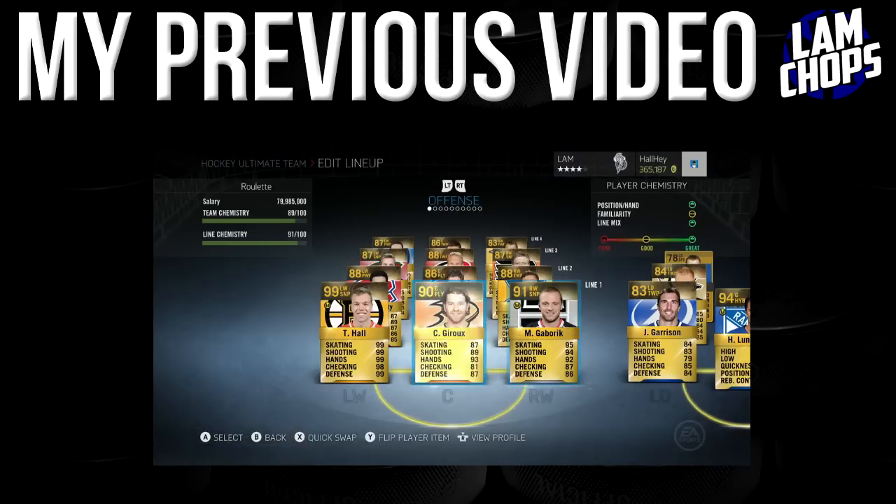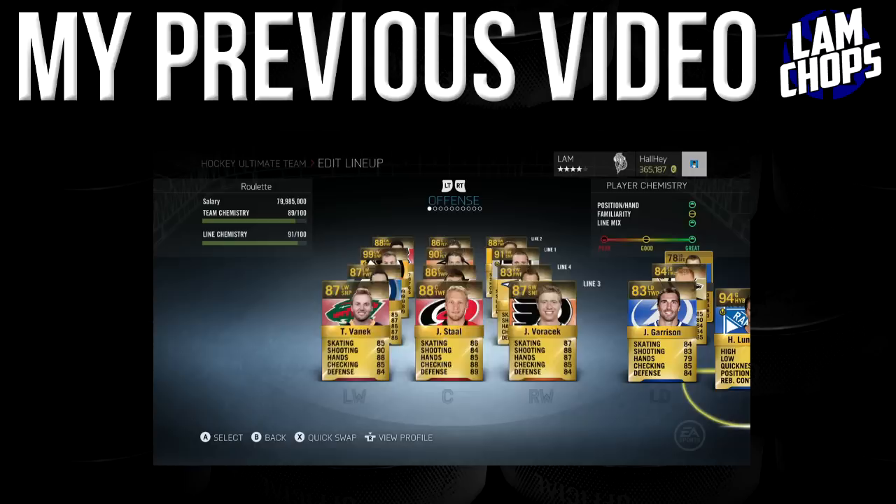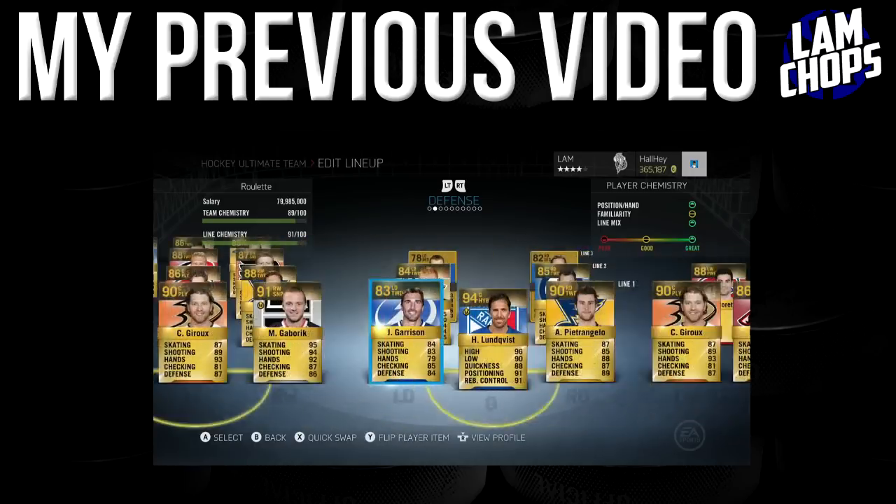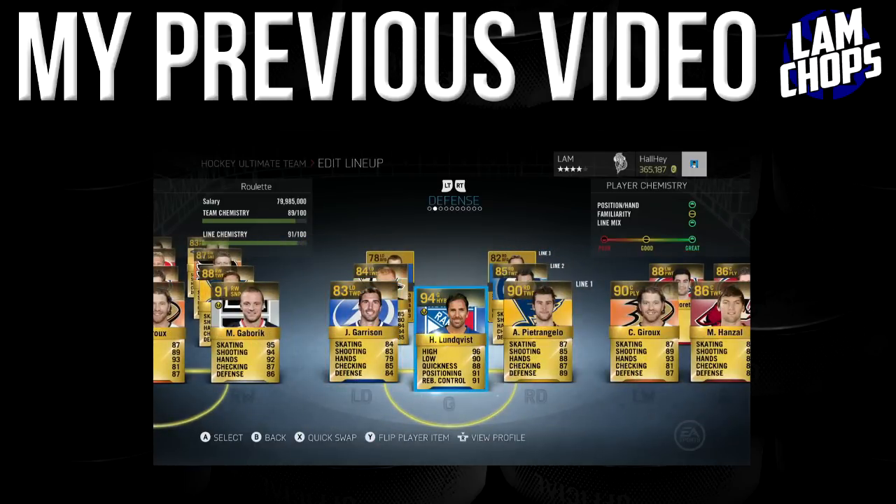Look at this team — it's actually filthy. Our first line is looking really well, it played really well for us last game. Our second, third, and fourth lines really do compete against most teams. And now with our goalie in there — Henrik Lundqvist — bought him cheap.